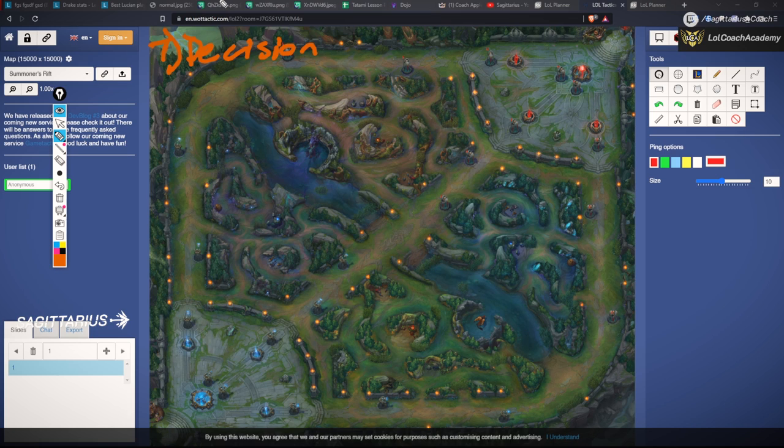All of these questions fall under the first step of ganking: the decision. The first thing you should know about ganking is that it's a trade-off. You're going to potentially get something, but you lose something in exchange. Your job when ganking is that whatever you lose is worth it compared to what you and your team win.